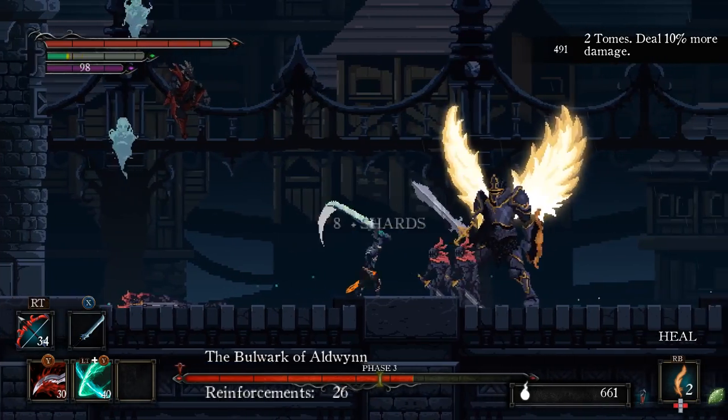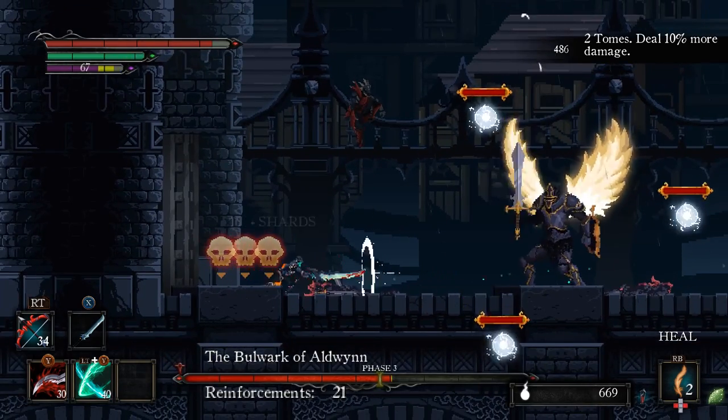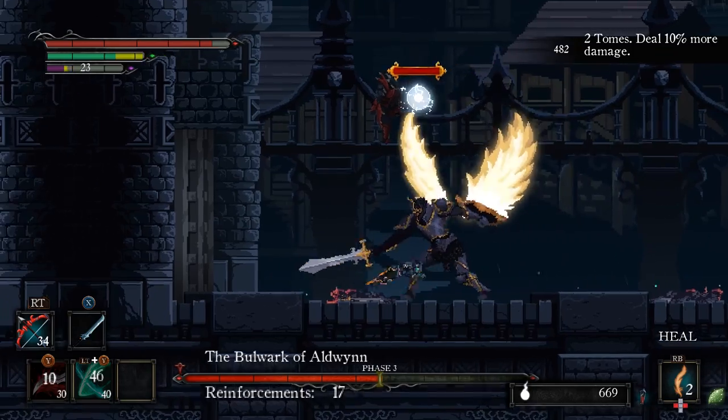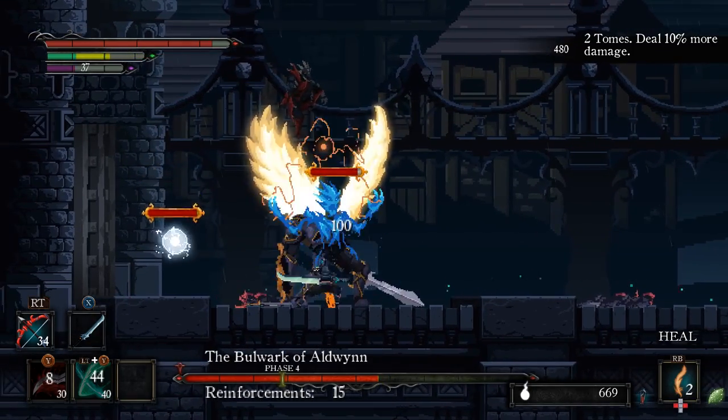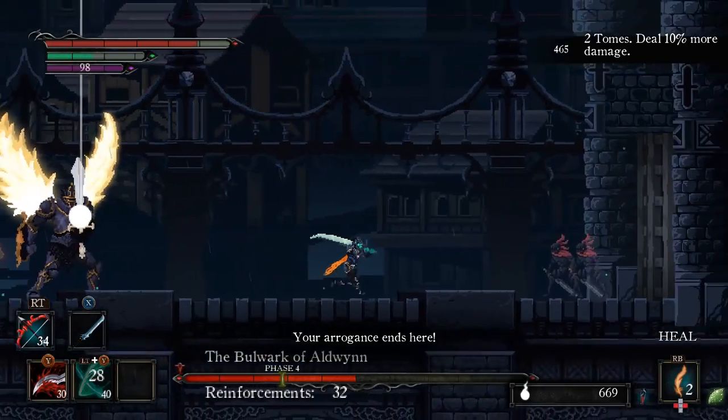If you get bored while waiting, you can jump while shooting him with a few arrows. After the soul re-enters the boss, try to get up close for a few easy hits before the orbs around him start to glow. The range special attack is really useful in taking out the orbs if you can time it right.